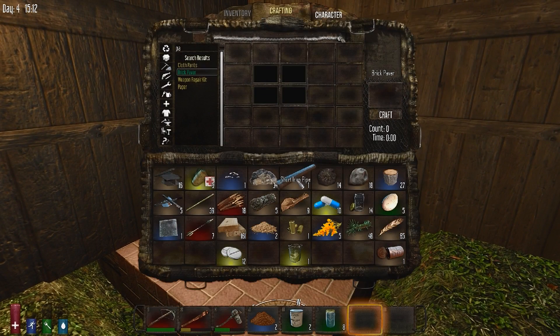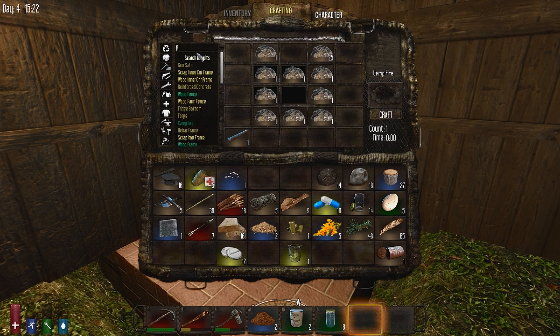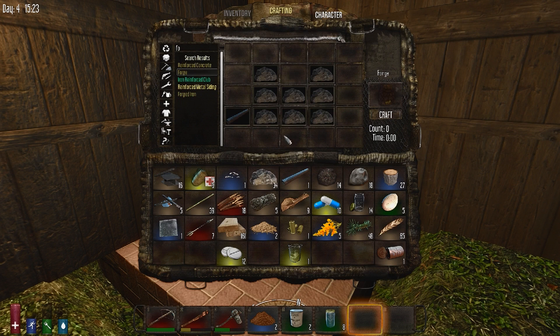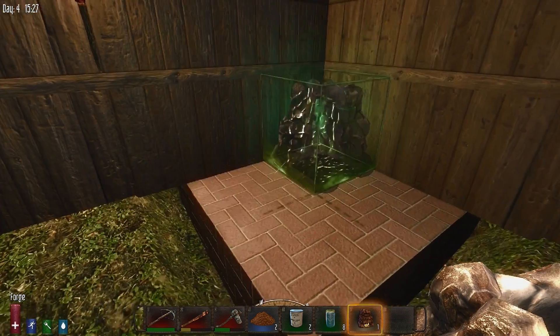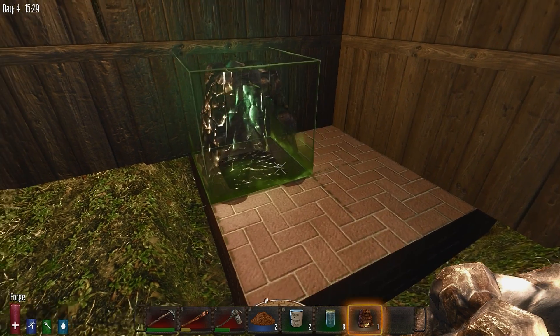Okay, so to build a forge I have my short iron pipe and my small stones. Let me do this here... put that... oh wait. Screw it, we'll just go ahead and type it in. Can't seem to remember how it goes. Oh there we go — I don't know why I didn't remember that. Okay so this is a forge. What a forge is used for is smelting — exactly what it's for.